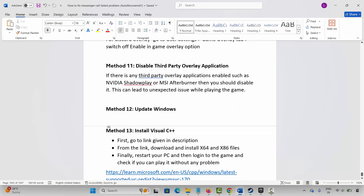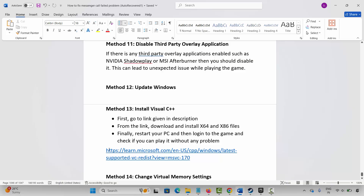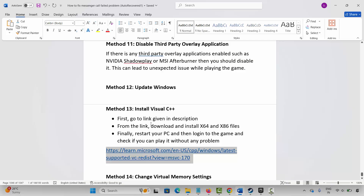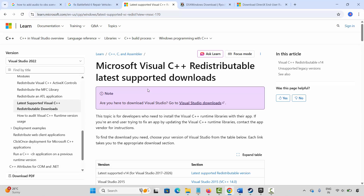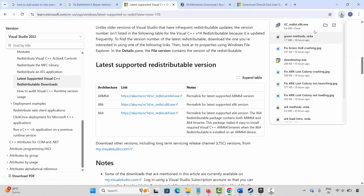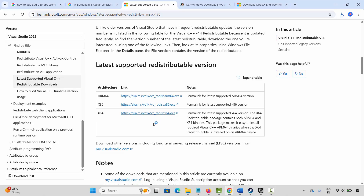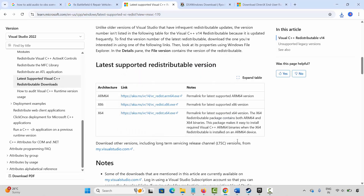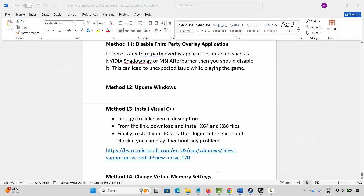The next solution is to install Visual C++ files. A link is provided in the description — copy and paste it in your browser, or search for Visual C++ on Google. Once the website opens, scroll down and download the Visual C++ files. Once downloaded, open it and you will get a Repair or Install option. Click on Repair and wait until you get a Setup Successful message. Then close it, restart your PC, and after restarting log into the game and check if you can play it.